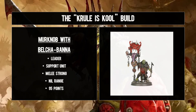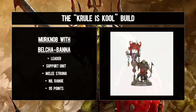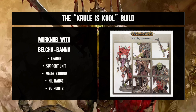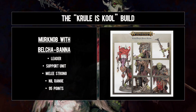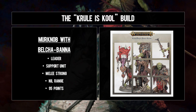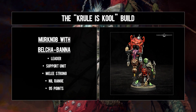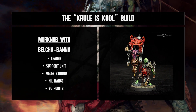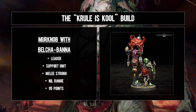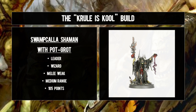That's pure vanilla goodness, but that's not the only leader we're packing. Alongside the Killer Boss is his buddy, the Merk Knob with Belcha-banna - not my first choice, more on that anon, but still a capable leader in his own right, doing a competent job in close combat with three two-damage attacks and six wounds. We opted for this old Knob because he comes in that multi-part kit with the Killer Boss, and we're all about the efficient use of money.